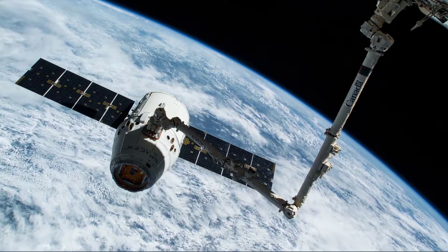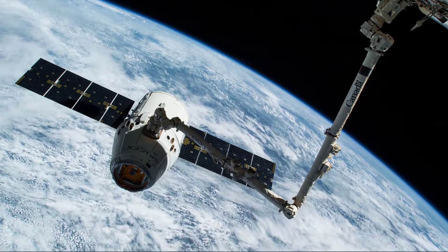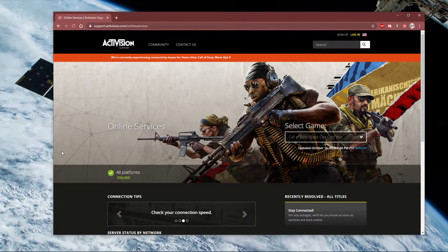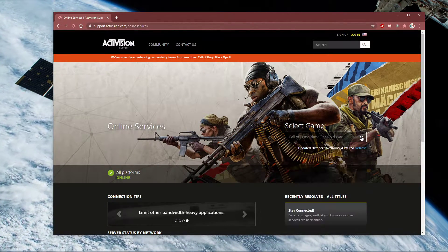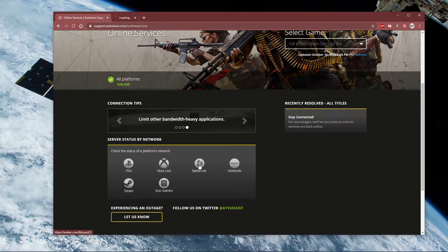Network lag can be caused by your own network connection or by the server you are playing on. I suggest you to first of all visit this page — the link is in the description below. Here you should see if there is any issue with online services. You can preview the server status for each platform below.